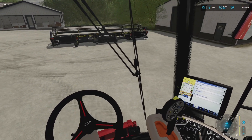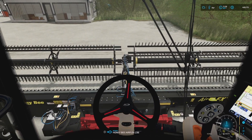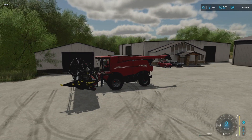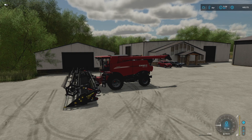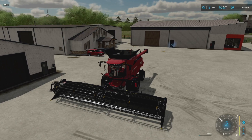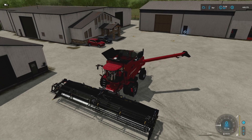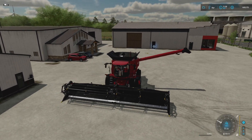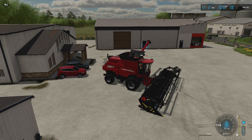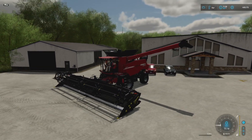Big question — is this header going to work? It seems way too big for this harvester, but I guess we'll find out. Let's go ahead and unfold the combine harvester. Oh yeah, I forgot you have to unfold the header too. Now I need to fold up the header.